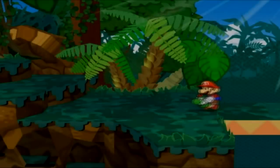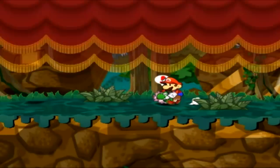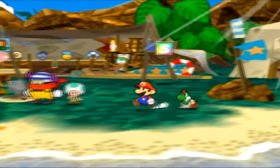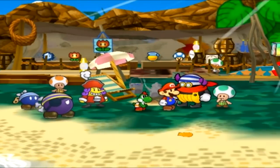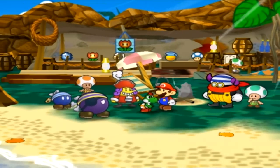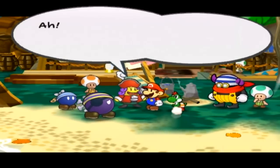Paper Mario, and basically every RPG ever — so much backtracking. Gotta love it. No, you don't. Damn it, he finally found us! Thank god for Gary. Let's see if Captain Asshole McGee knows what's going on. 'Hey wimps, what's up? Admiral Bobbery — whatever happened to him?' Well, if you didn't run away, maybe you could have helped out, Mr. I-don't-know-who-you-are, Asshole — at least I can't tell Mario.